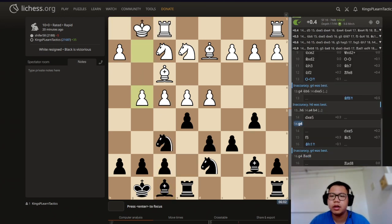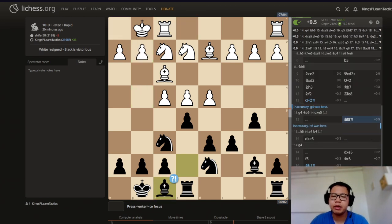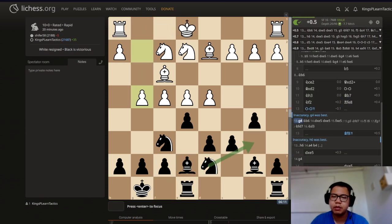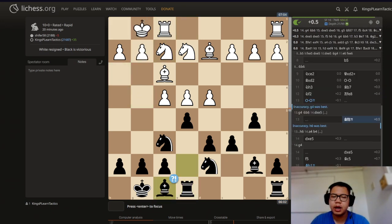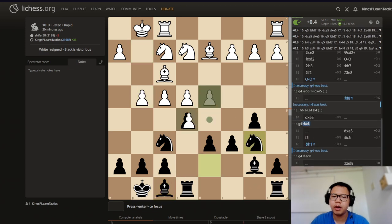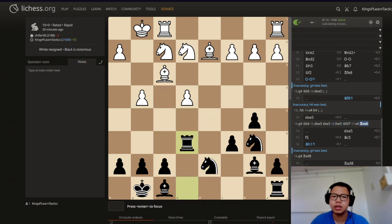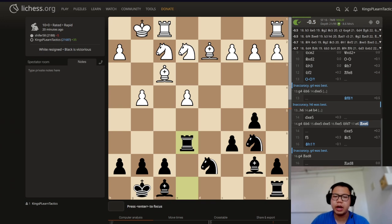Bishop f8 still allows g4. I was ready for a6 or even knight b6 — it's inaccurate but the position is still fine for black. I went bishop f8 because now knight b6 is actually an idea. In this position, if g4 is played, after bishop f8, knight b6 is fine because I have to take. We can take back with the rook, and now there's no e6 because we just grabbed the pawn with the rook. And we have a very active position.